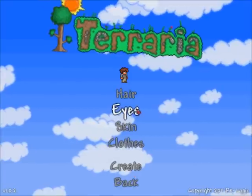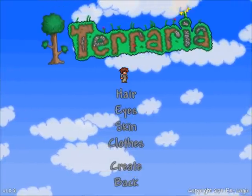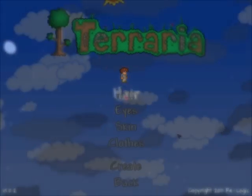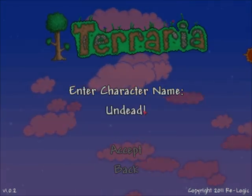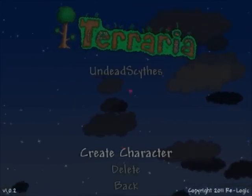Actually, I am going to adjust him a little bit. If I'm going to be playing with him, I want to be happy with who I'm staring at. So I'll be back in a moment. Here we go - this is my little character, looks like he's just come out of jail in Oblivion. Put in my name, see if I can spell it right - that would be a brilliant start. There we go, Undead Scythes.